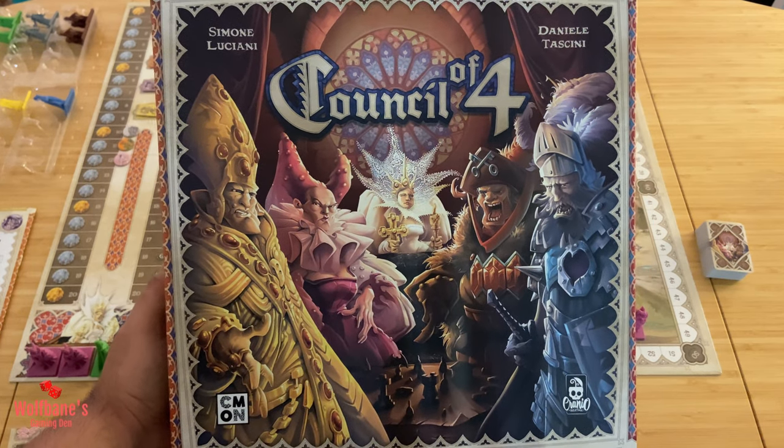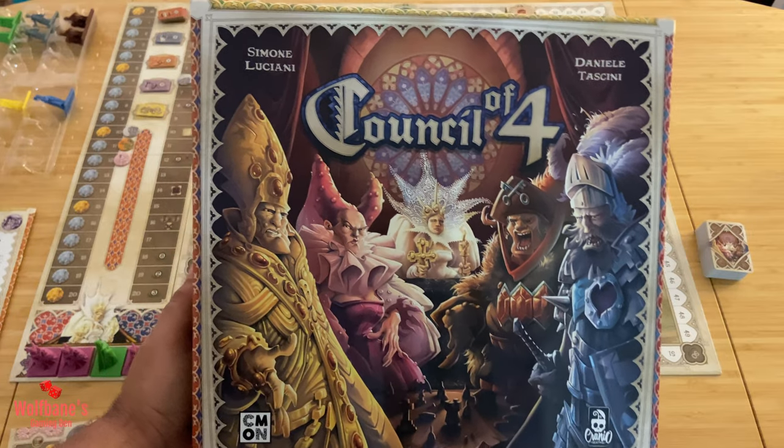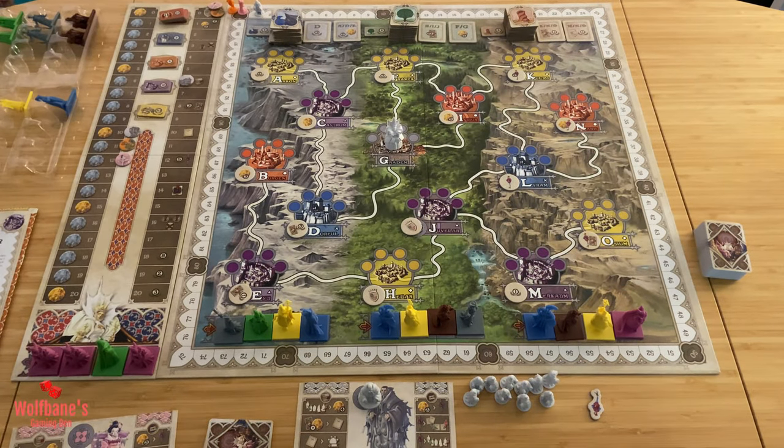Hey folks, welcome to Wolpins Gaming 10. Today we'll cover the tutorial for the game Council of Four, designed by Simone Luciani and Daniel Tashini, published by Command Games and Craneo Creations. This is a game designed for two to four players, expected to be played in roughly 40 to 70 minutes, largely based on the player count.